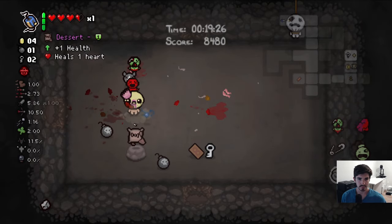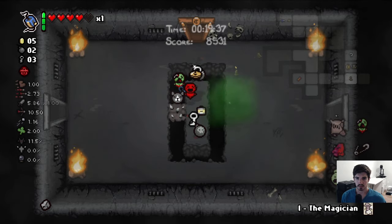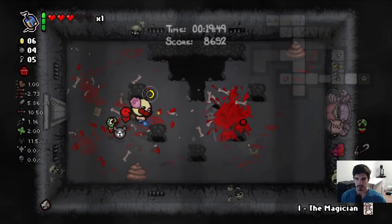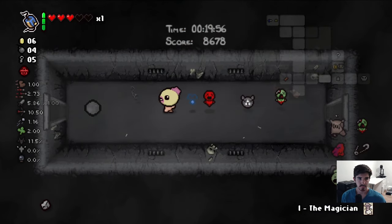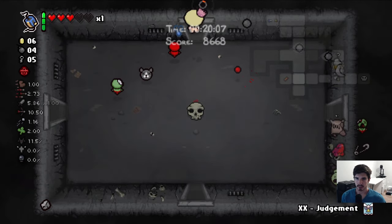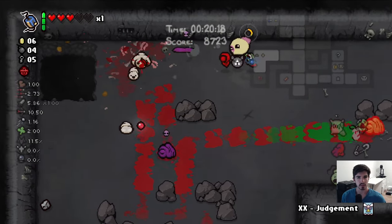Anything at all? More health? Sure, sure — not bad. I have to remember to go pick up our other card over there when we get a chance. We found the boss — before we go in I think we'll grab the card, otherwise I'm guaranteed to forget. Maybe we should look for the treasure room too before we go in. I think we're on the floor with Mom or just under it.